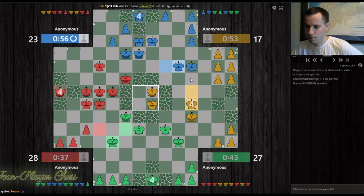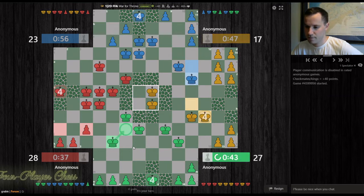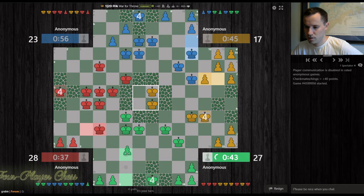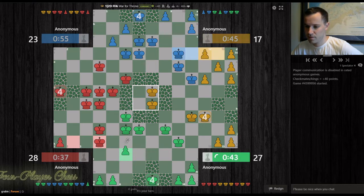Blue steps up. I step over. Do I go here or here? I think this is better — now this king is defended twice should it come under attack. Blue is scaring yellow towards me. That's good. I'm going to continue developing this side and let yellow feel comfortable here.